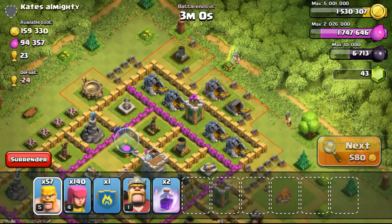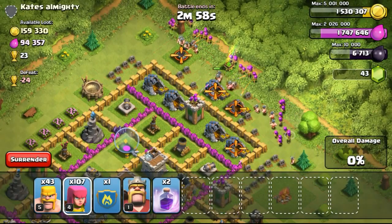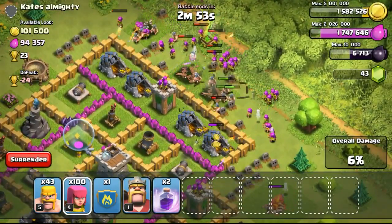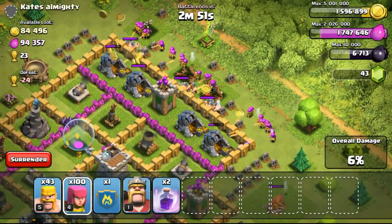Going ahead with the next attack, this is an easy base to attack too, just with 160,000 gold available. But it's pretty easy to go for it because the gold mines are all exposed and all very full.